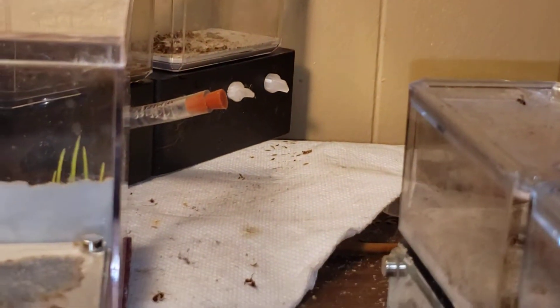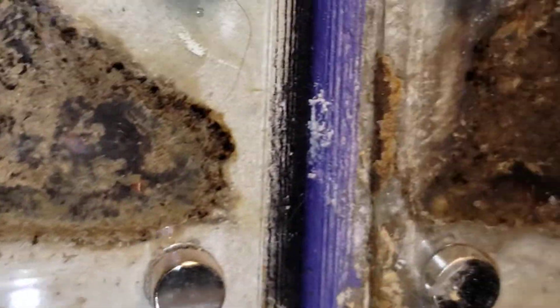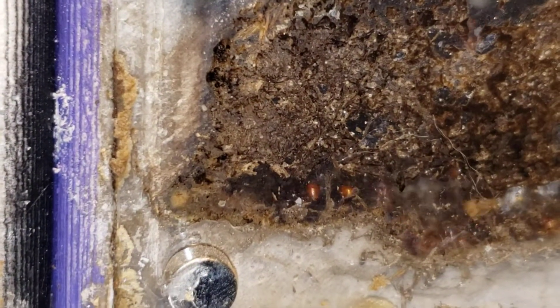Here's the third of my four pogo colonies. You can see lots of callow workers and lots of larvae and pupae. These guys are ready for an upgrade — I've got them in a mini hearth XL and they're definitely due for an upgrade.